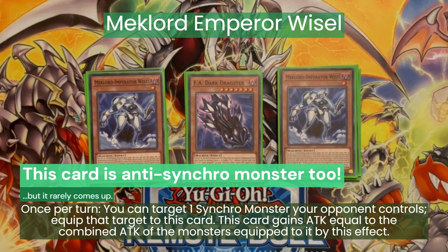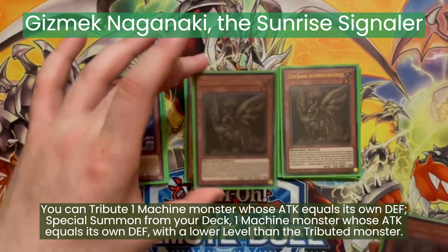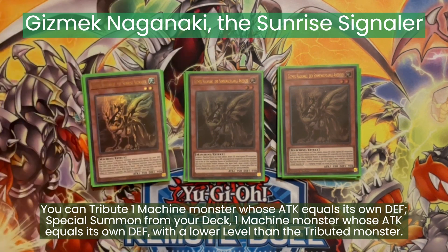The downside is that this locks you into only attacking with him because he says that other monsters you control cannot attack. Our last monster in the main deck is a three-off of Gizmec Naganaki. This can tribute itself to special summon any machine monster from our deck whose attack equals its own defense. So this can special summon both Auto Navigator and Nucleus Core, getting us access to both starters for the Mechlord half and the FA half of the deck.